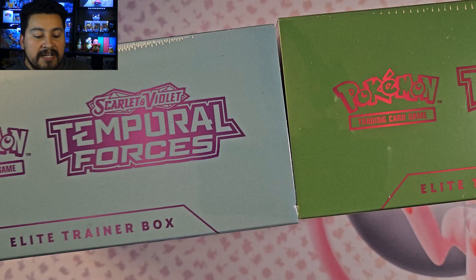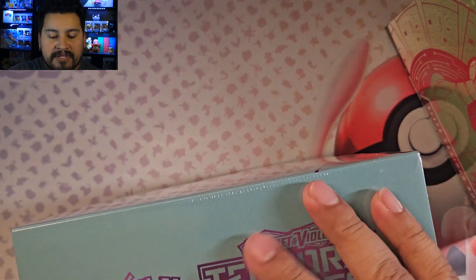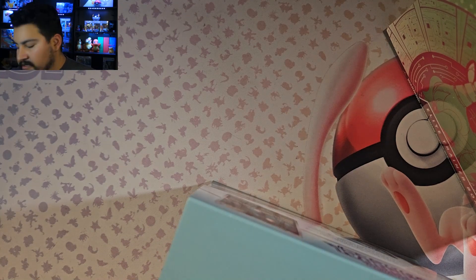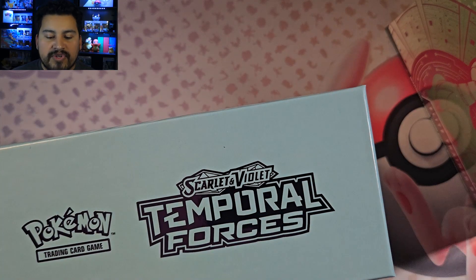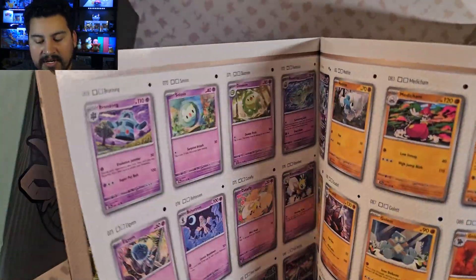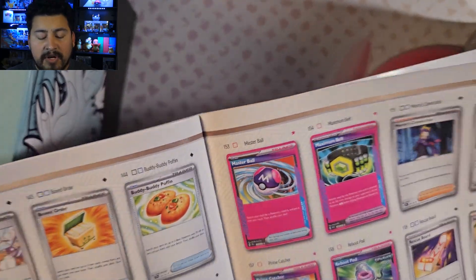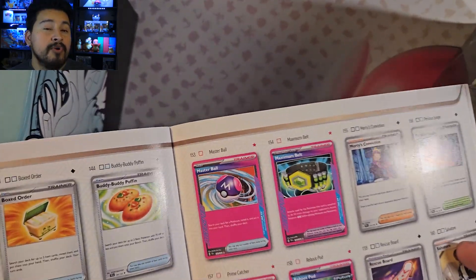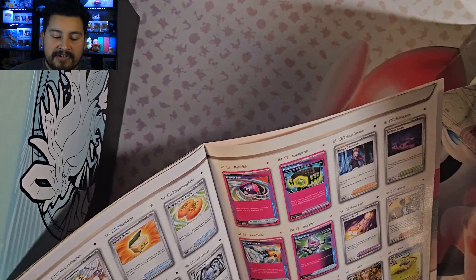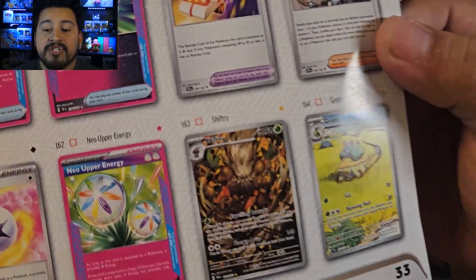Let's go ahead and get into these boxes. Let's do Walking Wake first — I do like the ancient Pokemon better than the future Pokemon. I haven't really seen the whole set of Temporal Forces. The main ones for the Illustration Rares — actually this set's a lot smaller, less than 360 Pokemon cards. I think it's 358 total if you're trying to do the Master Set. The A-Spec ones don't have reverses, which makes it easier to fit into a normal binder. Shiftry is pretty cool.